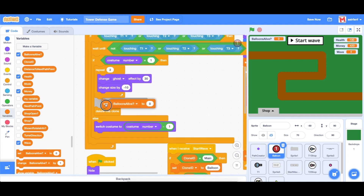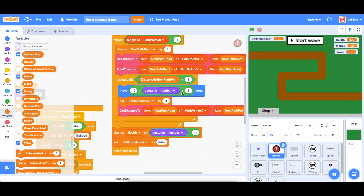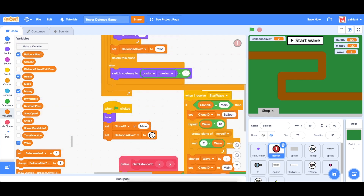Let's go into our balloon sprite. Before we delete the clone, we want to set balloons alive to false, and before we delete the clone in the other spot we also set it to false. Then right here after moving in the repeat until, we want to set it to true. We can set balloons alive to false when we start — this will make it so that it only turns true when the balloons are there.